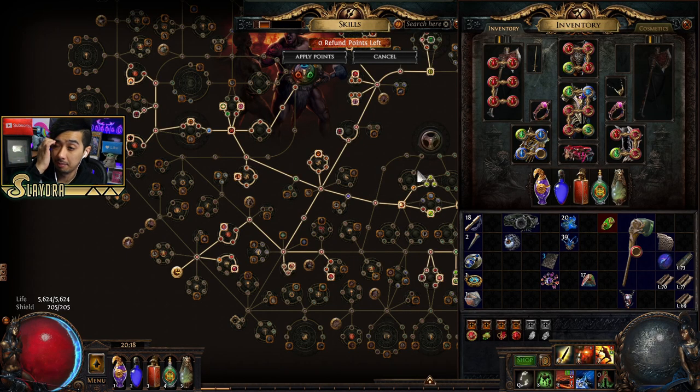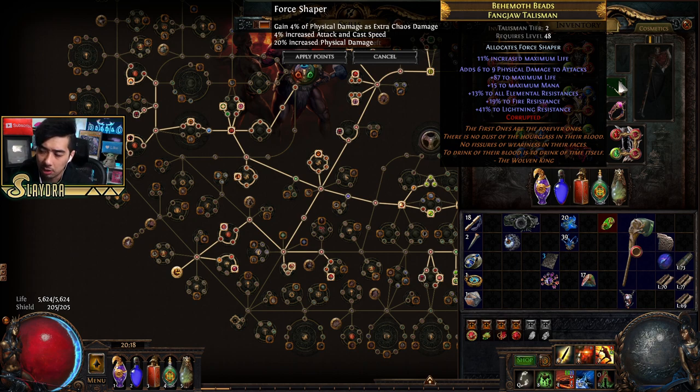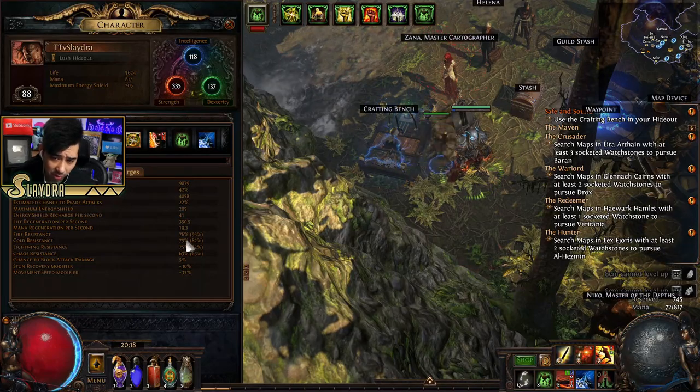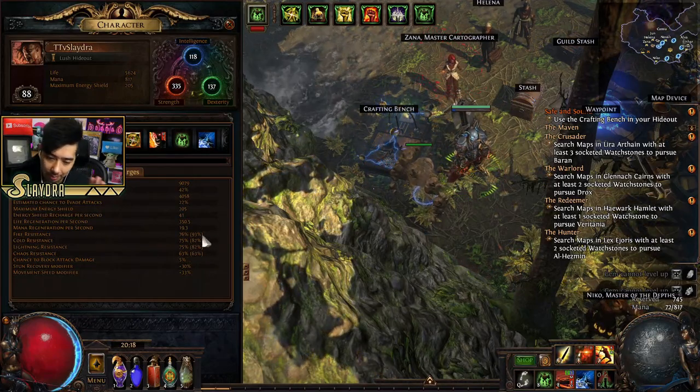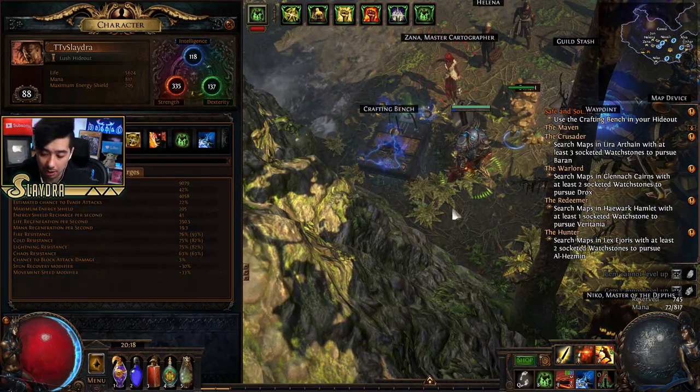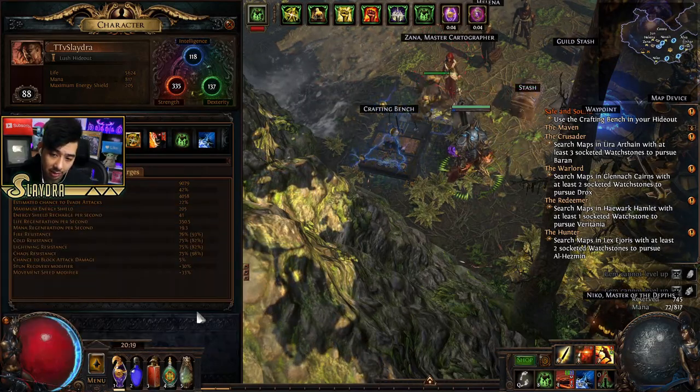If you've been following the guide and have some extra currency, I'd recommend upgrading your amulet. I happened to get a Shaper amulet. I went with a Fang Jaw talisman, which always allocates eight to twelve percent life — this one rolled eleven percent with pretty good stats. Make sure your resistances are relatively high. Right now I'm overcapped so even with a minus eight percent modifier I'm okay.